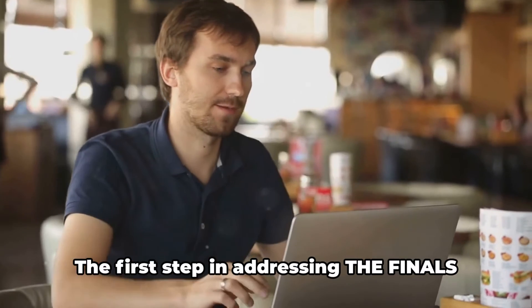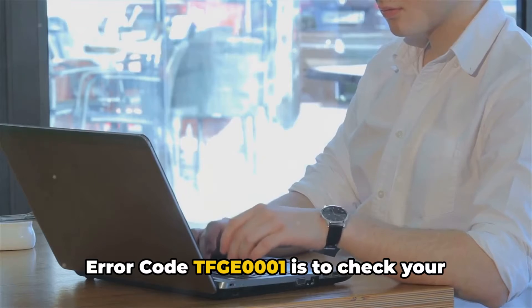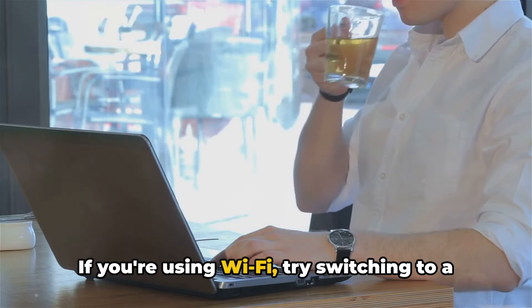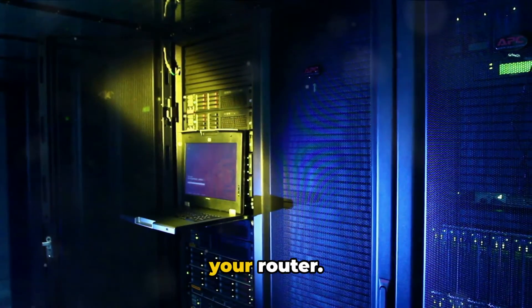Now on to the solution. The first step in addressing the Finals error code TFGE0001 is to check your internet connection. Make sure your device has a stable connection. If you're using Wi-Fi, try switching to a wired connection. If the problem persists, try resetting your router.